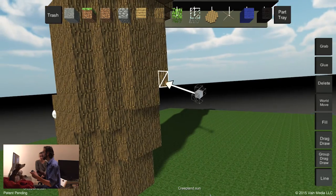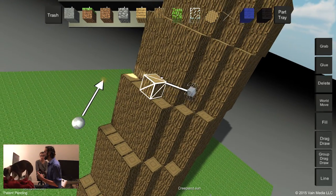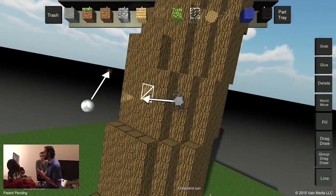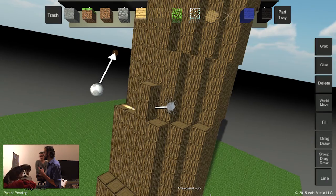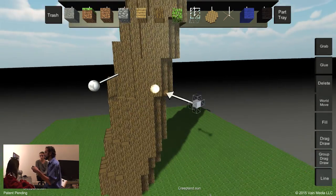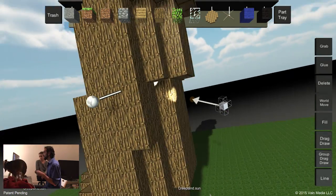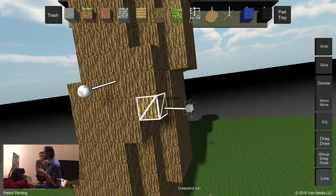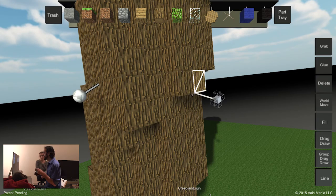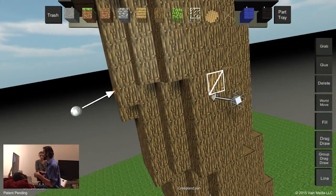The next part — another tool we get to show off in this video — is our friend drag draw, which we haven't used too much in other videos. It's actually working out really well to detail and make the tree a little more smooth. The goal here is to make the tree sort of a little roundish and a little more organic. I found making it really round definitely helps.